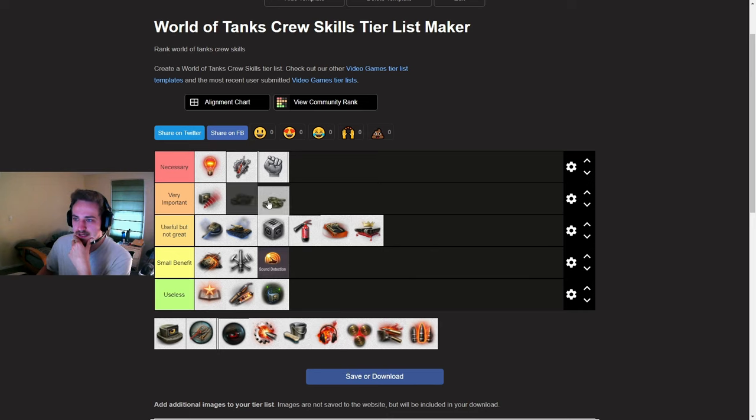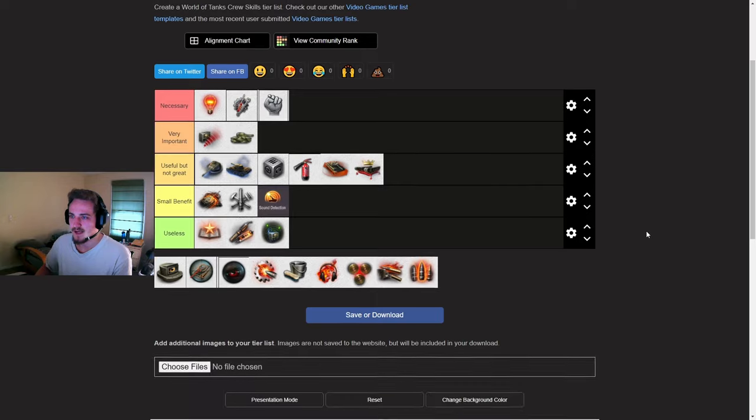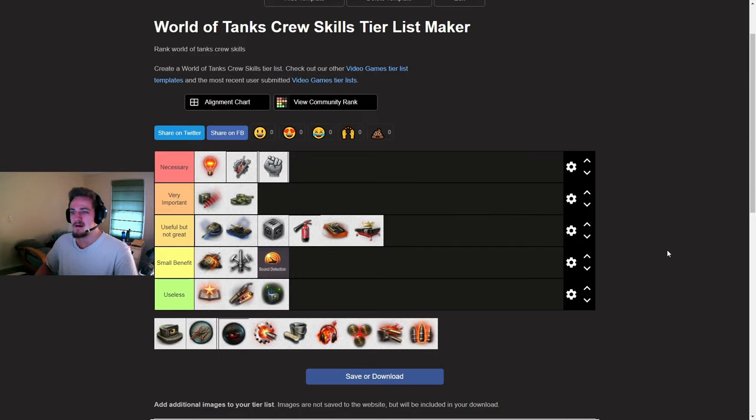Camo is a very tank-dependent one. I'm going to put it as very important. For light tanks, it's absolutely necessary — I would put Camo even above Repairs on light tanks. You 100% should have Camo on light tanks. It's probably better than Brothers in Arms even. For medium tanks, I'd put it between useful but not great and very important depending on the medium tank. On a Bat-Chat it's very important to necessary. On a medium tank with bad camo like an E50M, then it's kind of just in the useful tier. Camo can nearly double your camo value — if you have 15% base stationary camo, you can get it up to around 30% on something like a Bat-Chat.